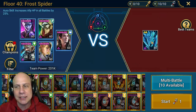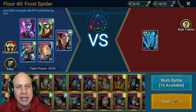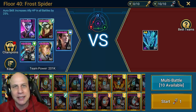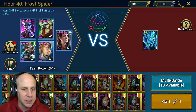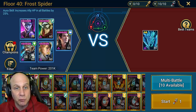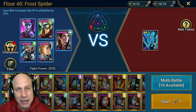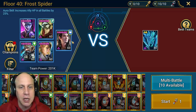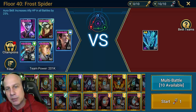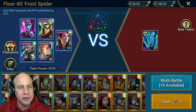Everything this spider does can be resisted, so high resistance is very good for this stage. If you don't have high resistance on everybody, at least have high resistance on somebody that can remove debuffs - so if everybody else got frozen, my Reliquary Tender had really high resistance, resisted, and then removed it from everybody else. Her ability is on a three-turn cooldown - the same as the spider boss's move. You can also block debuffs with a block debuff buff, like we do here with Seducer.